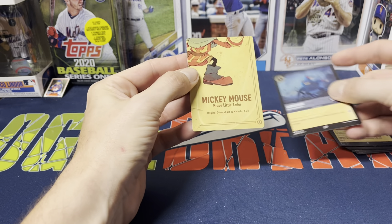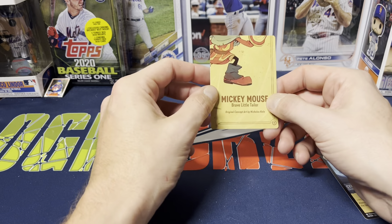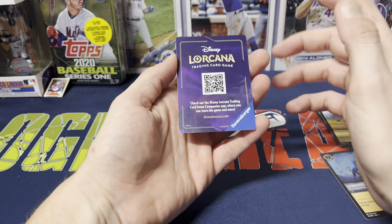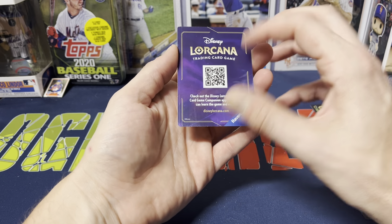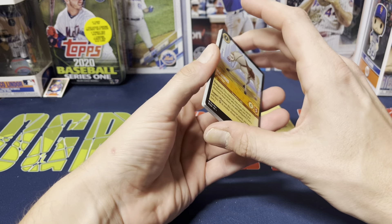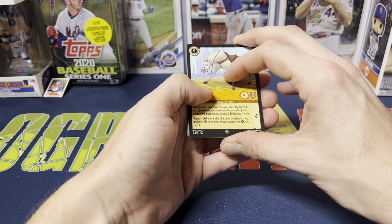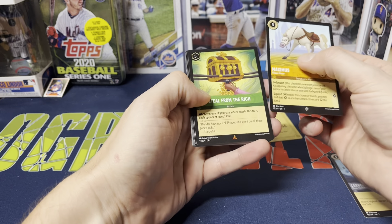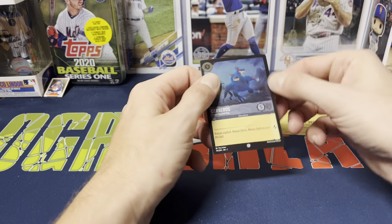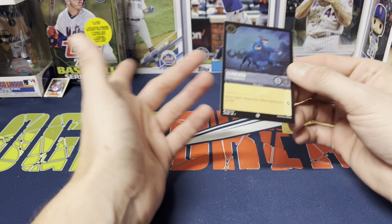We also got one foil — Cerberus, the three-headed dog. There are also four cards you can put together as a puzzle picture: Mickey Mouse Brave Little Tailor. From what I've been seeing, it seems hard to get all four of them. The companion app lets you learn more about the game. Overall, nothing too crazy out of the pack — we did get the super rare, which I believe you're guaranteed one of per pack. You also get a guaranteed rare, and the foil can be any of the six rarities — unfortunately ours was a common, but that's fine.